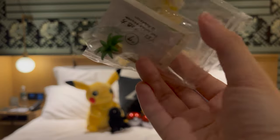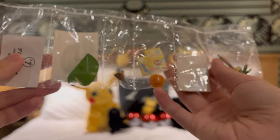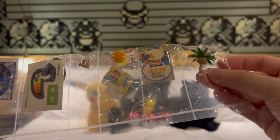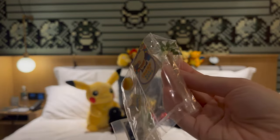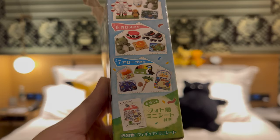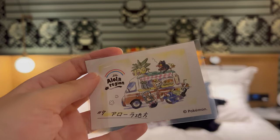What do we have? Alolan Exeggutor? There's a... woah, that's pretty cool. Let me go through them. Number 7. So from that box, there's an Alolan Region sticker. That's really nice.